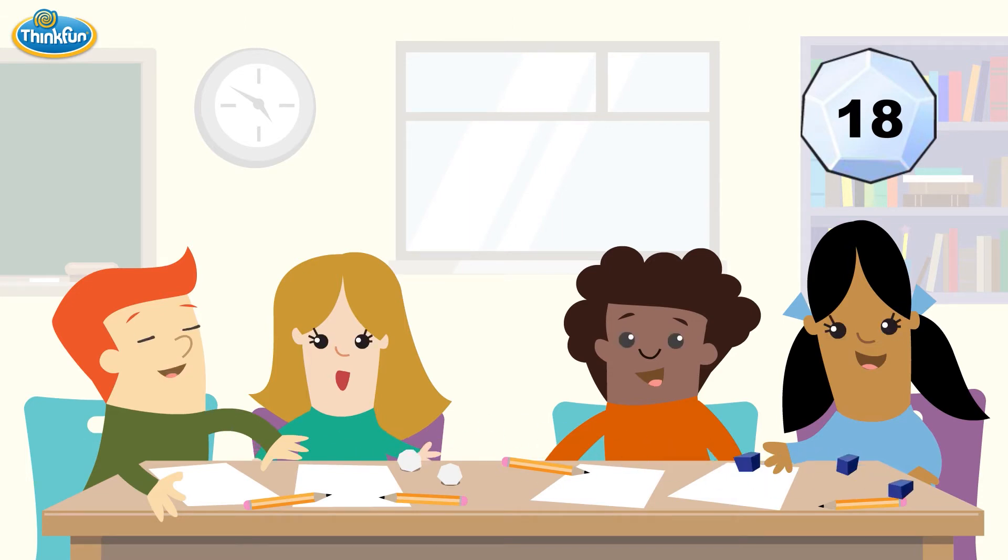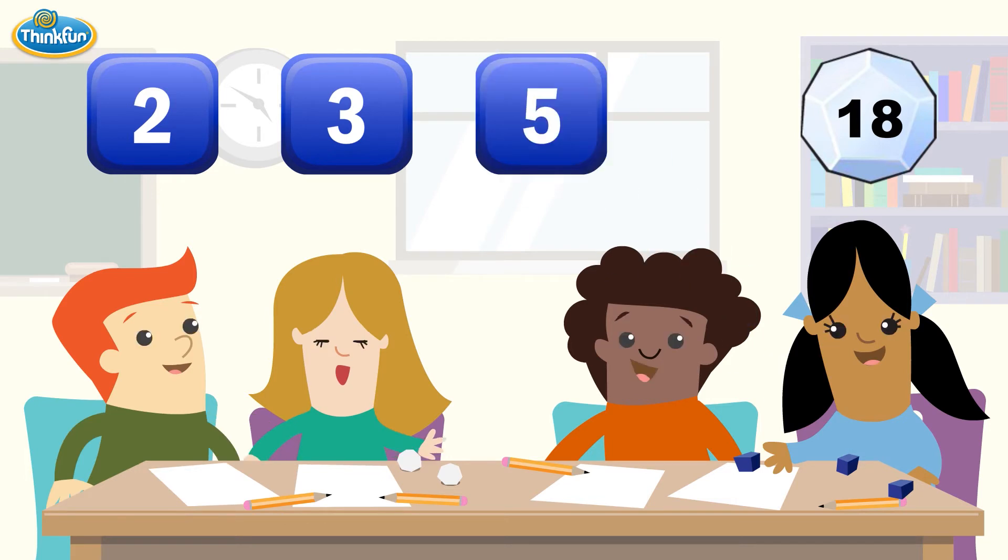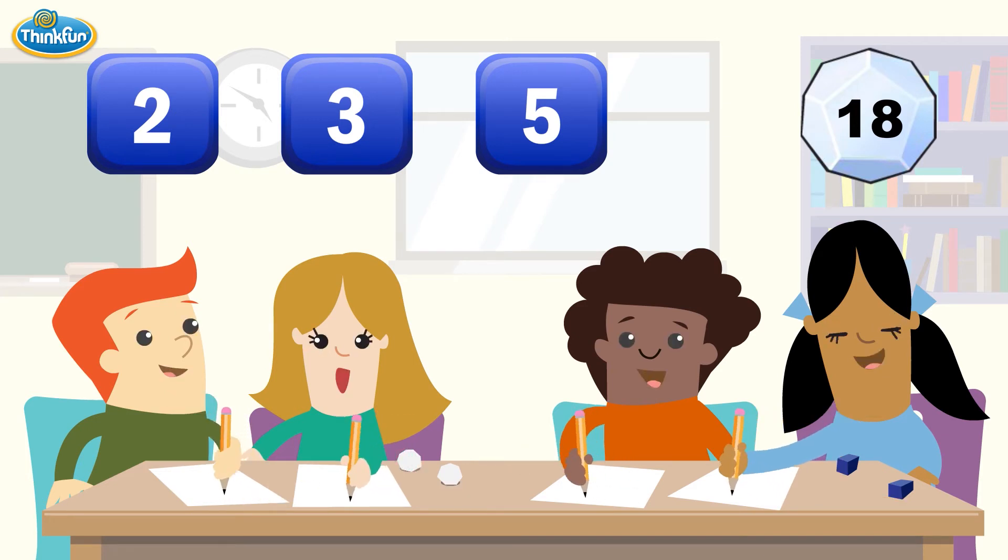Just like in regular Math Dice, we want to use 2, 3, and 5 to get closest to 18. But shhh, no yelling out answers. Everyone takes 60 seconds to quietly write down their best answer.